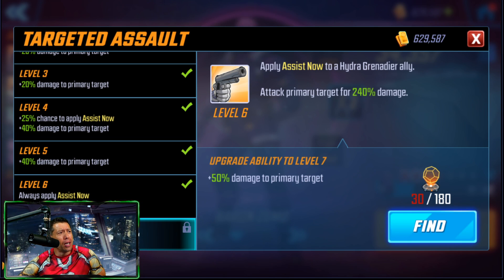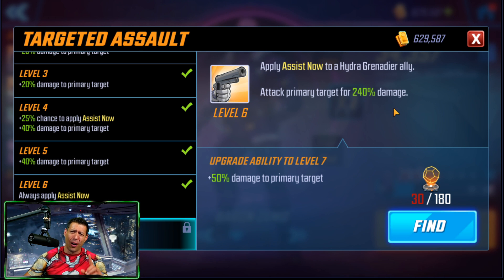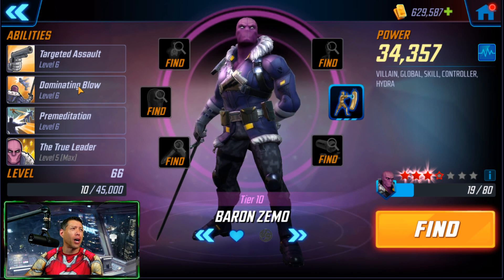Basic T4: 50% damage to the primary target - that is so bad for a T4, especially on a character at this level. I would not do this one even if you draw really good red stars, unless you're just obsessive about completing every single T4 on a character. I would avoid this one - it is not worth it at all.